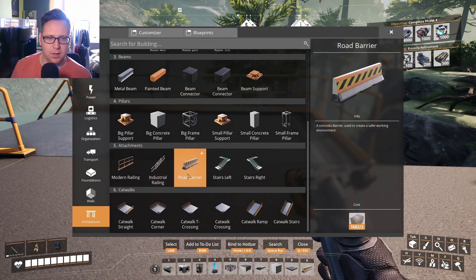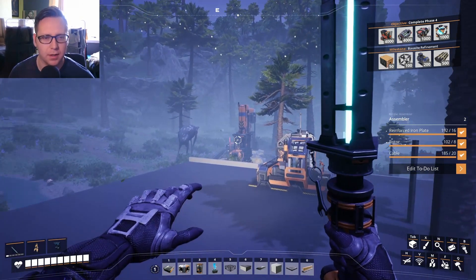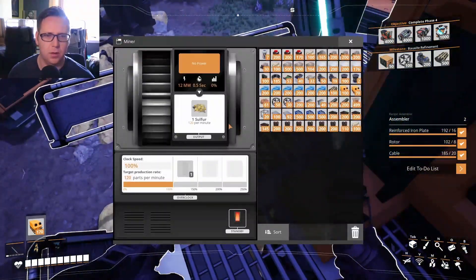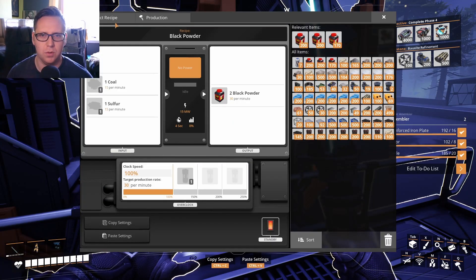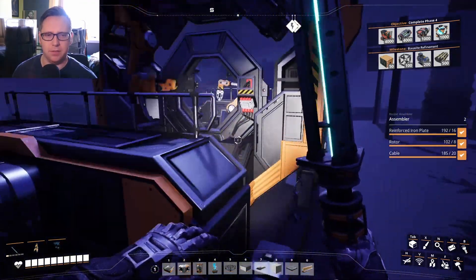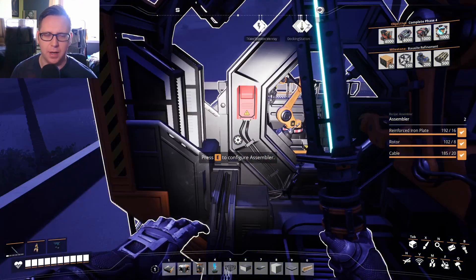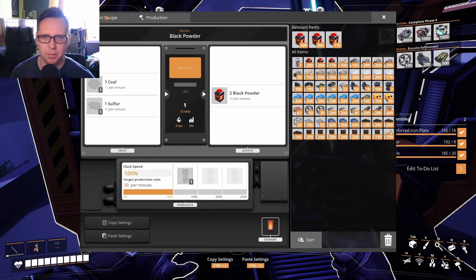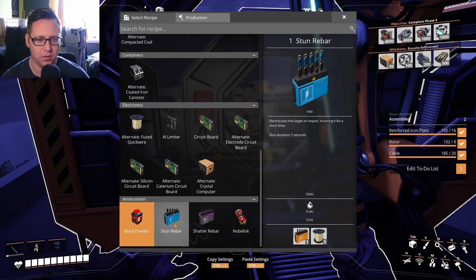I've kind of got a foundation down. I've calculated I'm going to be making about 240 coal per minute and 180 sulfur per minute, which is way more than I actually need - I don't need 12 assemblers worth of black gunpowder, that's insane. Looking at the recipes, rebar is just done in a constructor, that's fine. I just need to figure out a way of getting the rebar here. There are iron deposits around - about four to six meters away - that's very plausible. The stun rebar would need quick wire, which means either bringing it from the computer factory or finding a new caterium node.